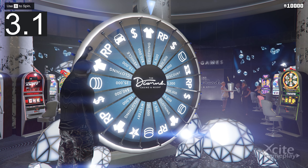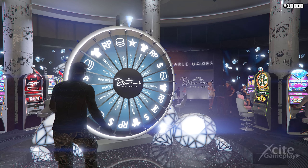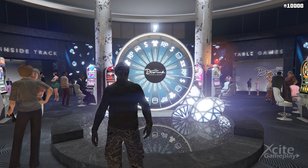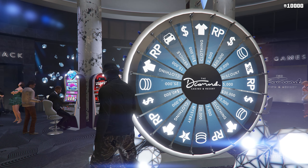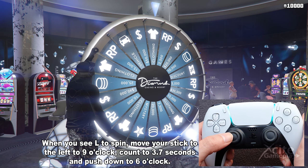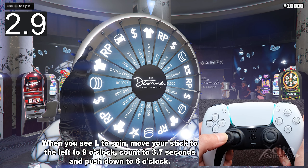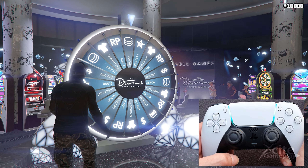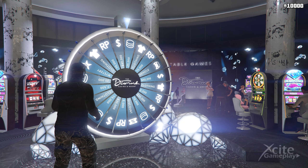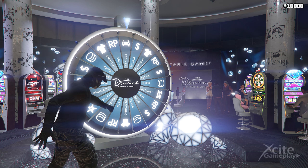Welcome to a new podium vehicle video. I will show you the lucky wheel glitch and all the tips and tricks you need to know. First, for consoles: when you see 'L to spin,' move your stick to the left to nine o'clock, count to 3.7 seconds, and push down to six o'clock. The wheel will spin very slow but just enough to land exactly on the car.